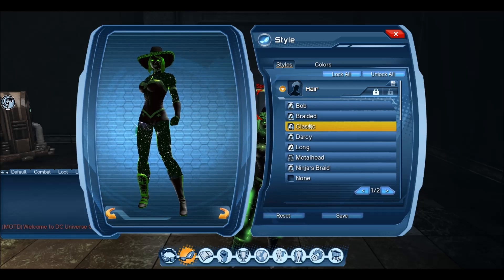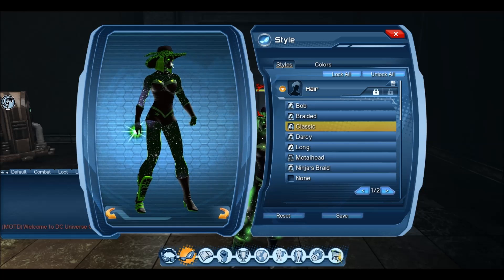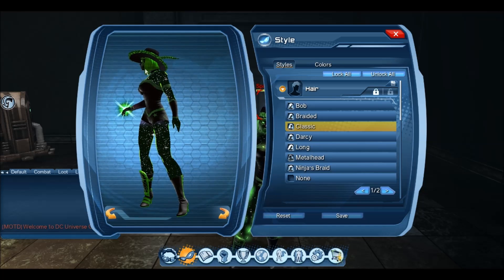Starting with the hair — the hair itself is Classic. The reason I use the Classic hair is because my character always uses the League of Assassins mask, and if you use that mask, there's always a faint line coming down, which can look quite bad if you don't have the hairstyle to match it. So I use Classic so it covers up the line on the outside and it all goes well together.